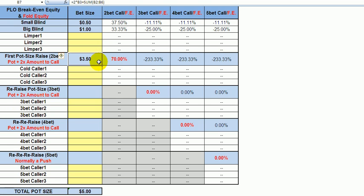So let's say you open raise to 350 in pot limit Omaha and the next player wants to 3-bet. Without a cold caller, the current pot is 5 big blinds — or 5 dollars in PLO100. The re-raise amount is twice the amount to call, which is 7, plus the pot of 5, equaling 12. That gives the open raiser 33% pot odds — exactly 2-to-1. He needs 33.33% equity if going all-in to make that call. That's the idea.